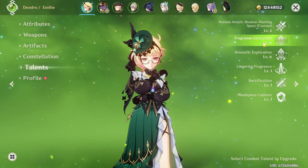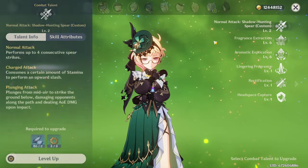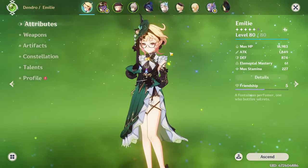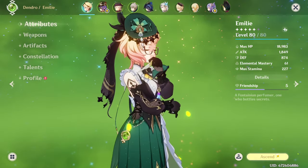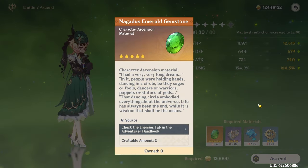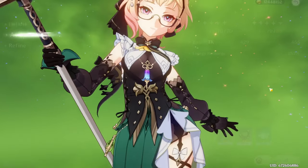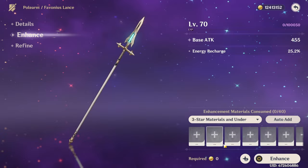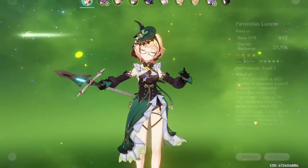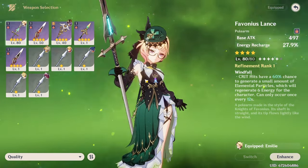Her talents are actually pretty good at the moment. We just need a couple more of these, so I could probably get her burst and skill up a little bit. Her normal attack is completely useless, so I'm not even going to bother about it. She's actually not too badly built — she's going to be one of the easier characters to build. Her weapon is level 70 and we can actually go all the way up to 80, hopefully 90. We're just missing 10 of those, which shouldn't be a problem. There are definitely better weapons out there, but with what we currently have, this is definitely going to be the best one.